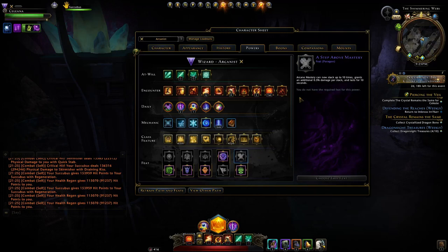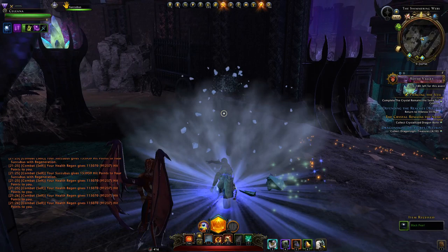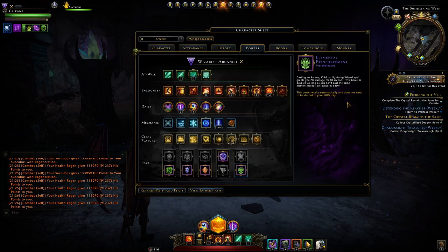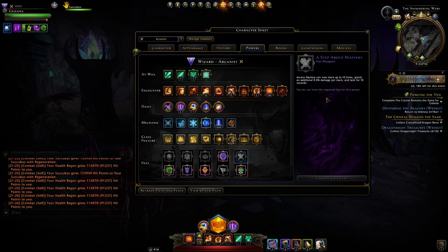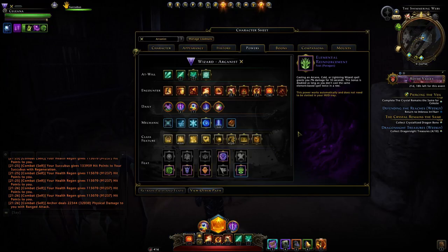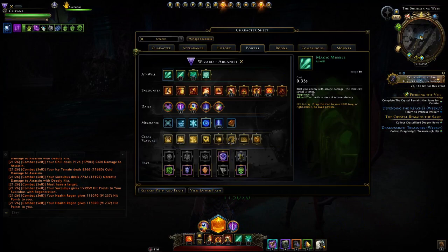For the last set of feats: Step Above Mastery or Elemental Reinforcement. I've found Elemental Reinforcement more reliable — it's a 7% damage boost essentially all the time, whenever you cast an arcane, cold, or lightning wizard spell. As soon as you cast Icy Terrain you gain that 7% extra damage, and you could boost that to 14% if you stagger your spells correctly. Versus Step Above Mastery: in AOE you don't realistically gain that many arcane stacks, so Elemental Reinforcement wins.